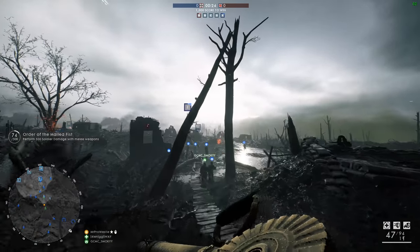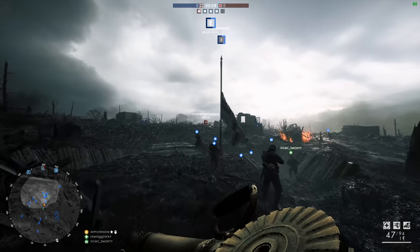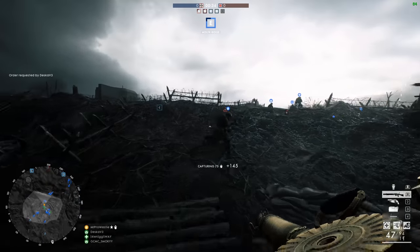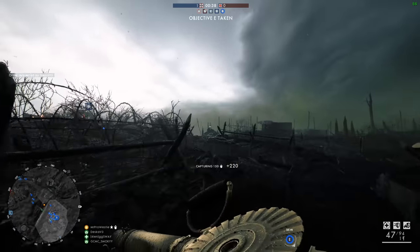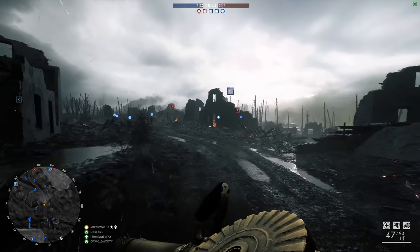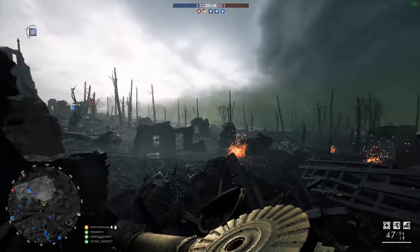It's time for some more World War One action today, back in Battlefield One. We're playing probably the most World War One of World War One maps — we're here on Passchendaele, which was part of the Apocalypse DLC. I can already tell you right now this round is going to be chaotic, it's going to be muddy, but the atmosphere is just off the charts on this map.